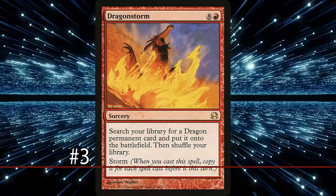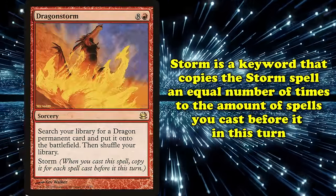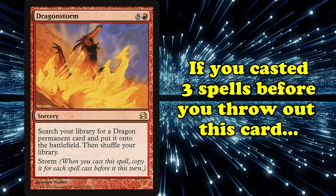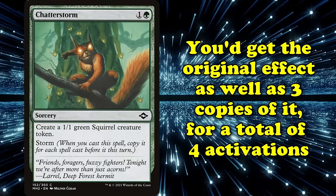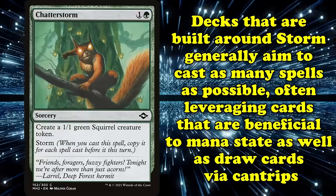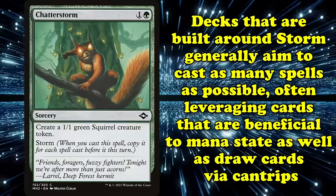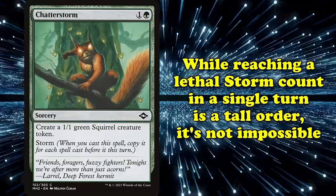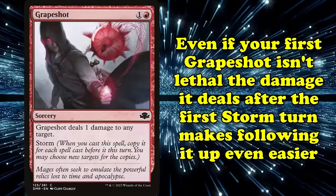At number 3 we have Storm. First appearing in Scourge, Storm is the keyword which copies the Storm spell a number of times equal to the number of spells you cast before it this turn. Essentially, if you cast three spells before casting Chatterstorm, you would get not only the original Chatterstorm effect, but three copies as well, leading to your one spell resolving four times. As such, decks built around Storm aim to cast as many spells as possible, leveraging cards that are neutral or positive on mana production as well as cantrips to draw cards. While reaching a lethal Storm count in a single turn is difficult, it's not impossible. And even if your first Grapeshot isn't lethal, the damage it deals after the first Storm makes the follow-up even easier.